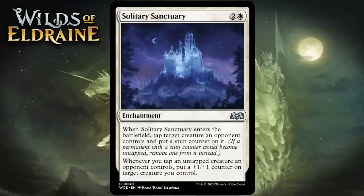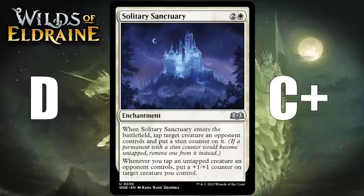Next up it's Solitary Sanctuary, which for 2 generic and 1 white is an uncommon enchantment. When it enters the battlefield, tap target creature an opponent controls and put a stun counter on it. Whenever you tap an untapped creature an opponent controls, put a +1/+1 counter on target creature you control. Three mana for a stun counter and a +1/+1 counter on its own would be close but not quite playable. Adding a counter to every tap effect makes it intriguing, but it probably needs a build-around grade. Your typical white deck won't tap enough things, but it's really at home in blue-white, which is the tapping deck. In that deck it's probably a C+, but in a typical white deck it's a D.